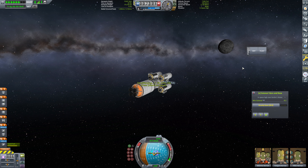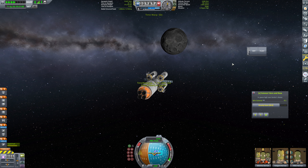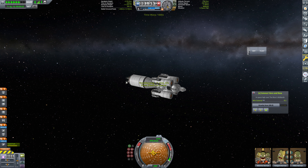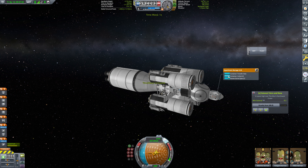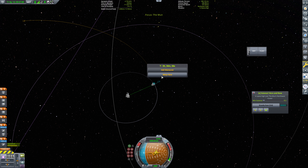Our actual landing on Duna is going to be interesting. I want to make fairly heavy use of aerobraking and our parachutes, but we're also going to need to land somewhat accurately. We'll see what we've got. We can grab our gravity scan over the moon's various bits here and collect more gravity scans — not like this is hugely important but we can grab what we can.